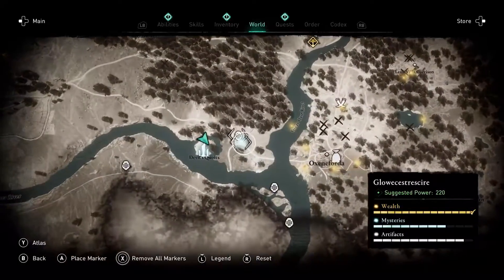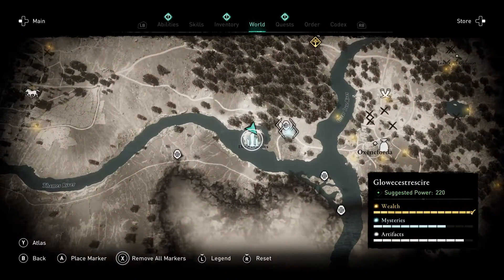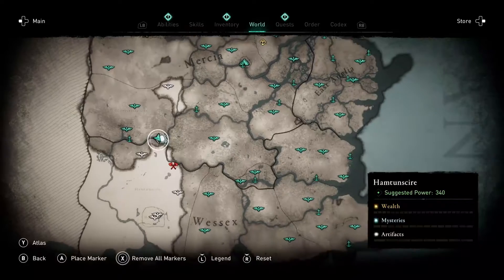Standing Stones is where you have to match the picture on the note, using your Odin sense on the Standing Stones by standing on a specific spot.